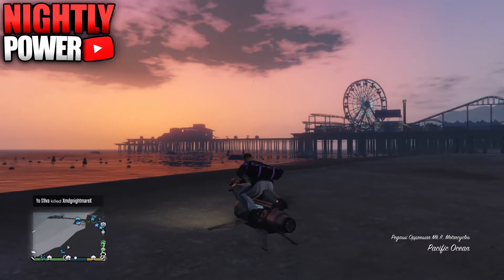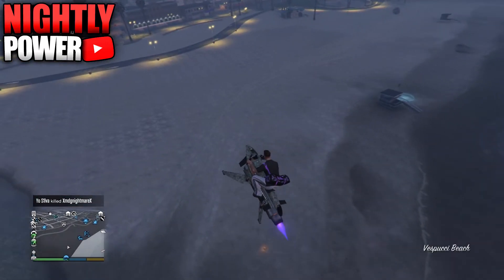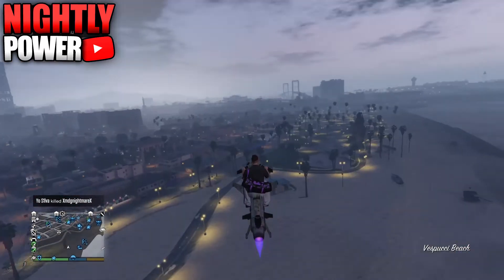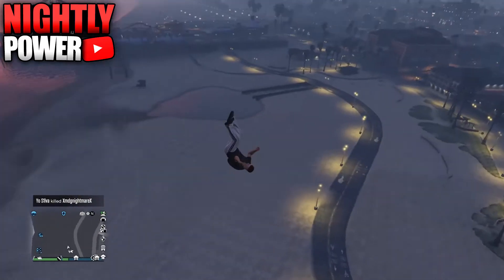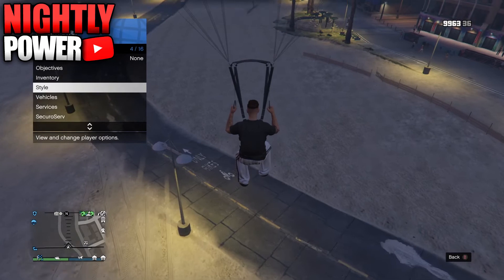To transfer the duffel bag onto a different outfit, make sure to remove the body armor from the outfit. Get yourself a helicopter or an Oppressor and fly high up in the air. Jump out, open up the parachute, open up the interaction menu, and hover over the outfit you want to transfer the duffel bag onto.